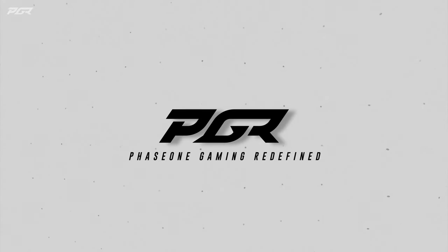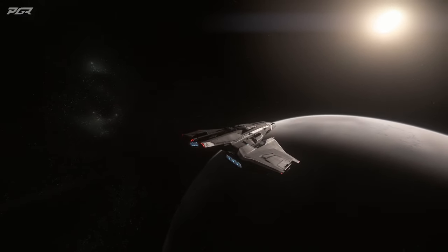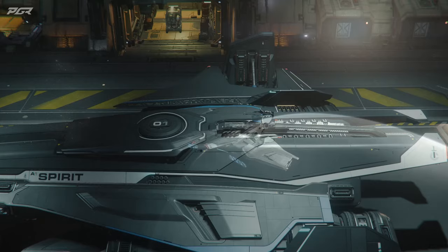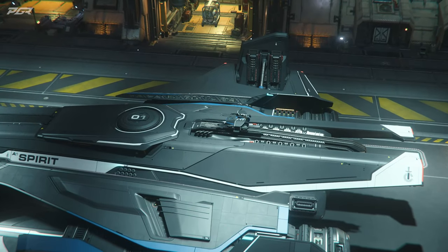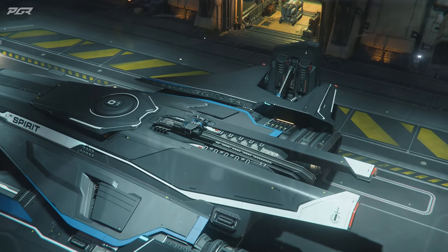This is your no BS guide to the A1 Spirit and we're going straight into it. The A1 Spirit is a medium sized bomber from Crusader Industries. The Spirit chassis is by far one of the most beautiful designs in the game. This ship is sleek with a high tech feel.